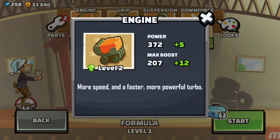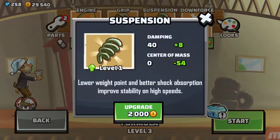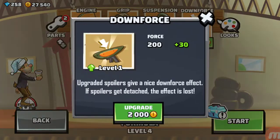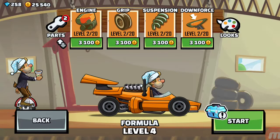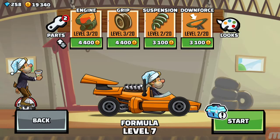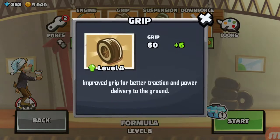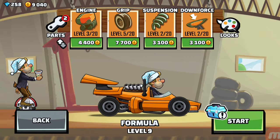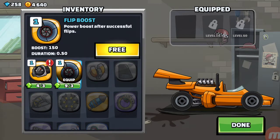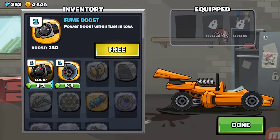Now let's go back to the formula and see how many upgrades I can do. I definitely want some more engine, more traction, and some suspension — the car feels like a bouncy ball, or actually more like a rock. Get some downforce in there, upgrade the engine a couple of times, grip is a good one too. We'll do the engine one more time. We've also got a flip booster or fume booster to pick — done.